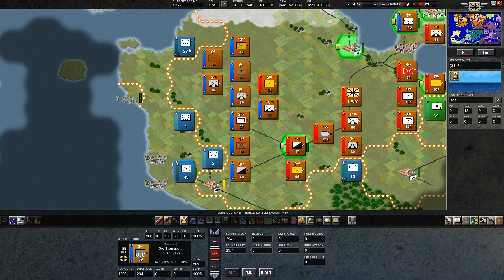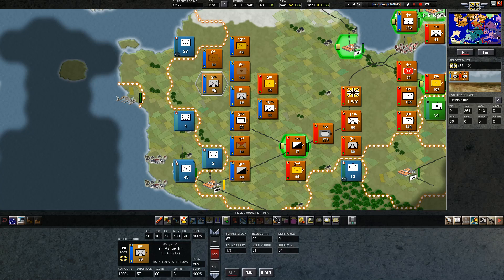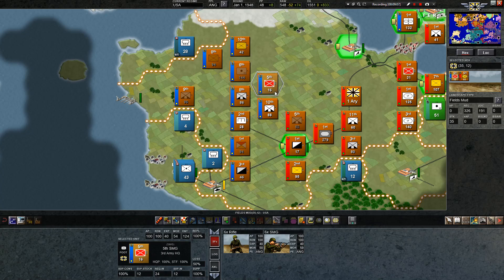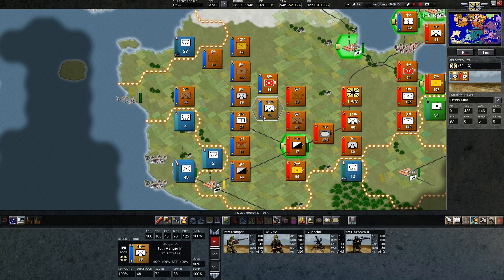I'm going to hold him here. I don't think I'm going to take that. What do we have here? Nine rangers, five bazookas, three mortars. I could move him here — that's a red unit. I kind of want to get them over there and then take this one instead. He can move over there. Now we've cut off supply — that's what we want to do. I'll move him over here. I want to organize that a little bit better, because I want to concentrate on China and France coming up from this direction.